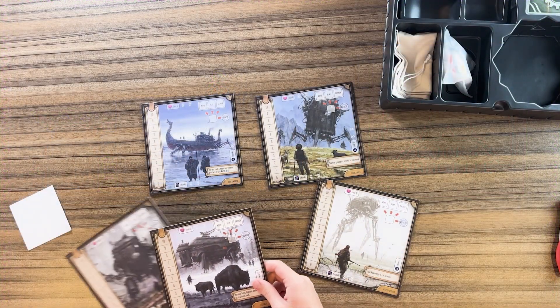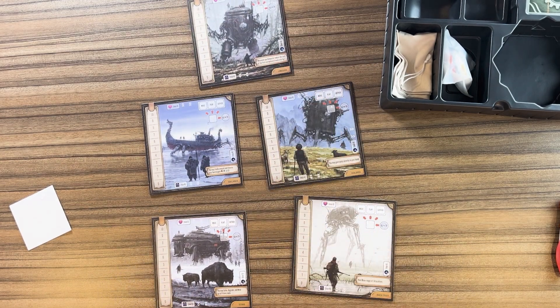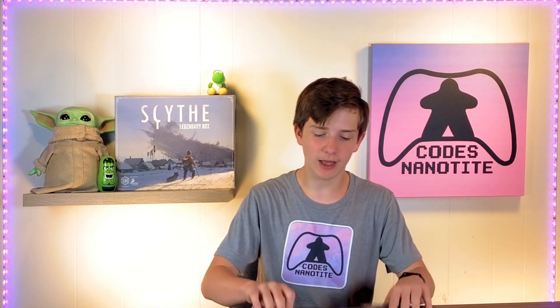And then we have all these — are these locations or are these player boards? I think they're player boards. That makes sense because they have different names on them. But this art is really nice — it reminds me of Dog Park with the painting-esque looking drawings. It almost looks like it's painted on there, but it isn't — and I have to clarify that because my dad told me people might actually think that.